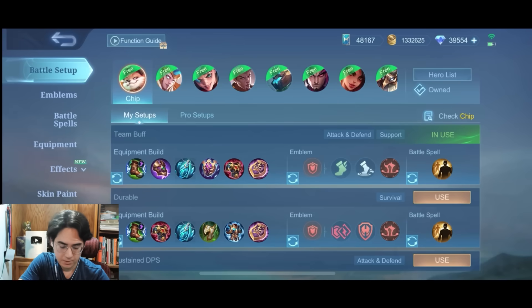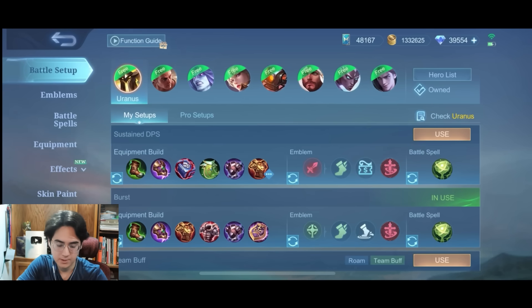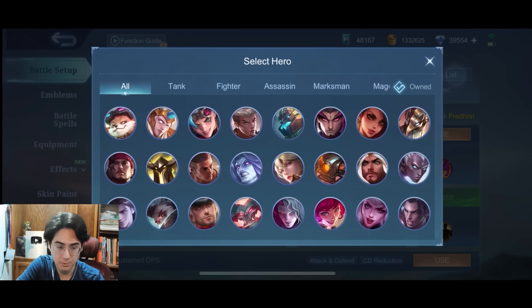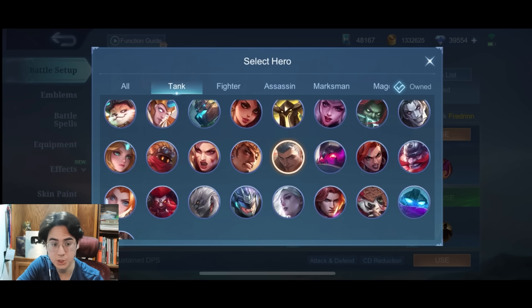I'll tell you some other good heroes you could build Thunder Belt on that work really well. You could build it on any role that's super aggressive. Maybe Khufra, because you have that enhanced auto so that would get you a free Thunder Belt stack. Esme — I've gotten my personal highest stacks on XP Esme. I've gotten 61 stacks, that's 61 armor and magic resist. Uranus wouldn't be bad either, but I haven't tried yet. Fredrinn first item could probably work really well with the new Thunder Belt, but you don't get CDR so maybe not. Edith is definitely good because she turns defense into damage, so those Thunder Belt stacks would result in her doing a lot more magic damage.